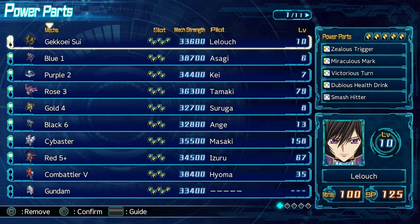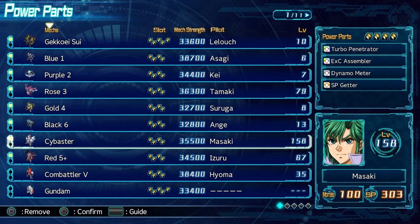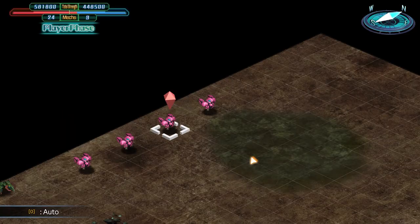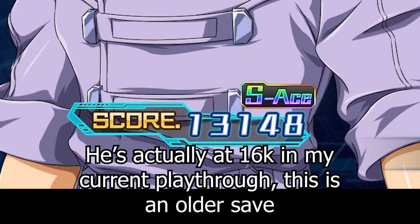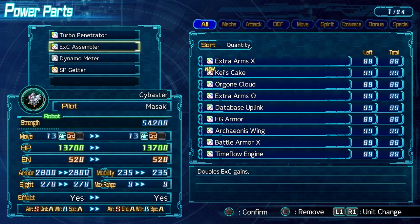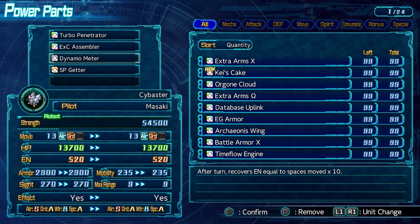For number 1, we have the parts combo that completely trivializes the game. Enemy turns? What are those? 50 plus enemies in a stage to get through? No problem. Like having a unit with over 10,000 score? This will get you there in no time — the best map clearing setup in any of the games to date, and it's only really 2 parts. We have the EXE Assembler, which doubles your EXE gains, and Dynamometer, which restores 10 energy per space moved. When using a map attacker, as long as you shoot down at least 2 units per attack, you gain 4 EXE.